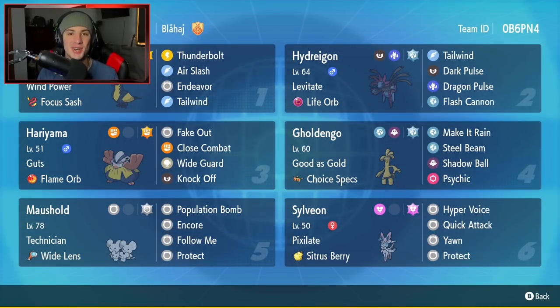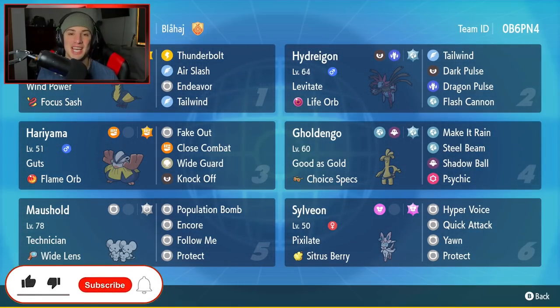What's going on YouTube, Jeans here, hope you guys are having an amazing day. Today we are back yet again bringing you guys some more competitive ranked double battles for Pokemon Scarlet and Pokemon Violet. In today's video we're hopping back onto the ranked master tier, but this time using a flame orb guts Hariyama team that also features Kilowattrel. If you enjoy the content, make sure you support me by leaving a like, and if you're not subscribed, click that big red subscribe button.